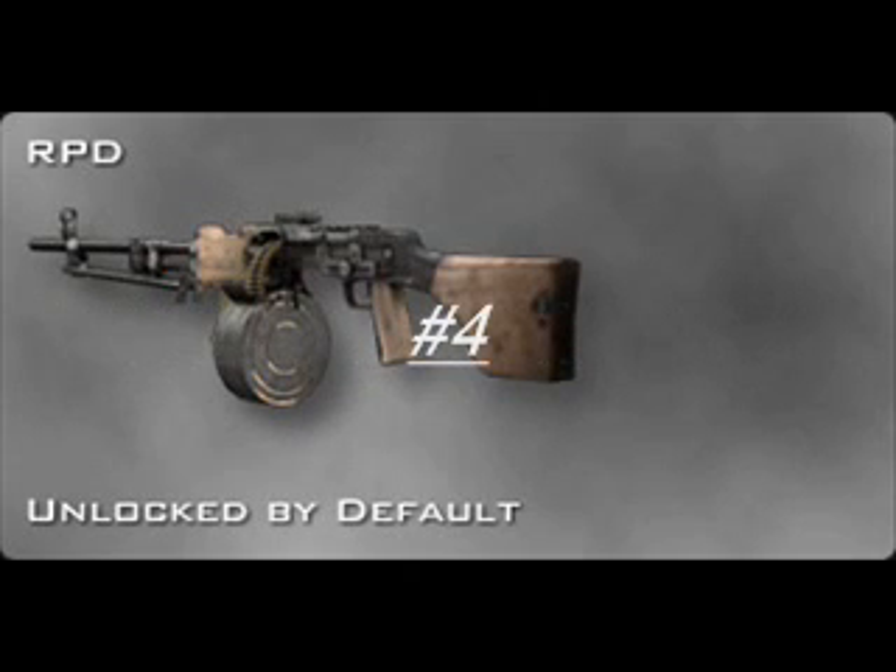My fourth choice, I picked the RPD. I find this weapon really similar to the AUG H-Bar — they have similar rate of fire, really close accuracy, and they're pretty good at far range. The attachment I would prefer with this is the grip.